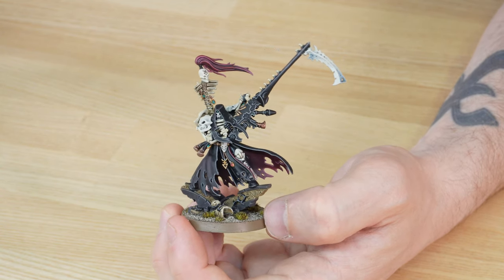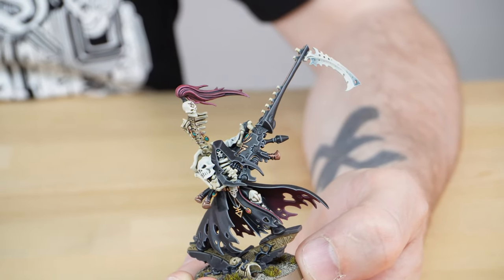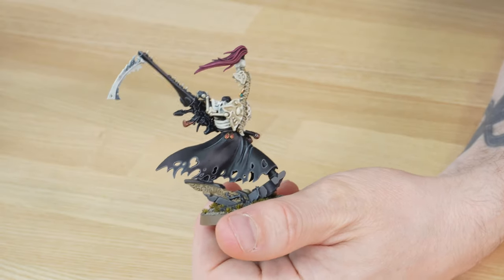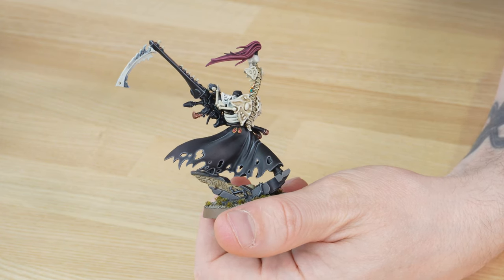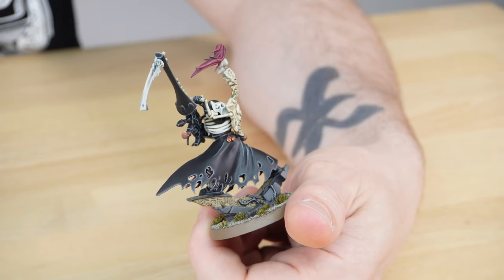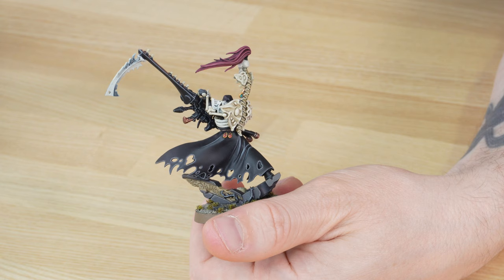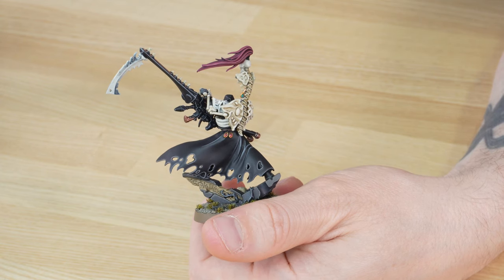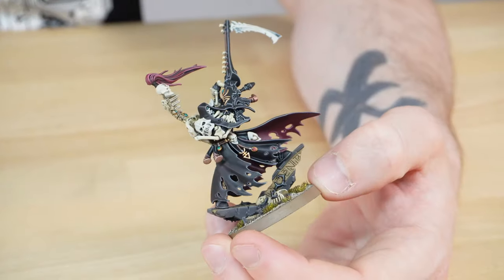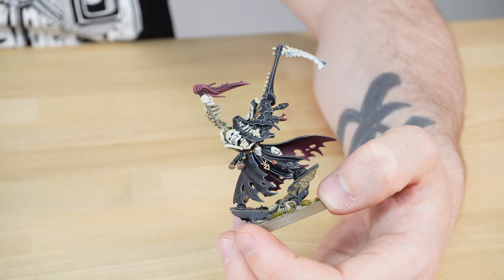I absolutely love the high contrast bone details against the black armour, and also the subtlety of the blending on the blade of the scythe on the end of the D-cannon. As we move around, you'll see he's on some tactical ruins, sort of doing the splits on those rocks whilst wielding that huge shuriken cannon. I love the splashes of maroon or crimson — you've got some soul stones on the miniature, the tassel on the skull on his backpack in red, and the lining on the inside of the cape done in a lovely deep maroon, like a wine colour, which adds a really nice warmth to an otherwise cold-looking miniature.